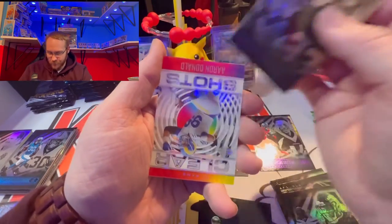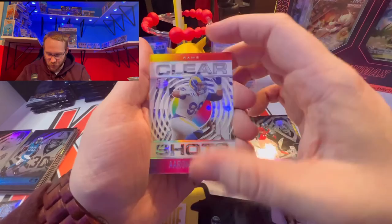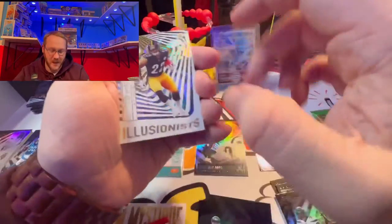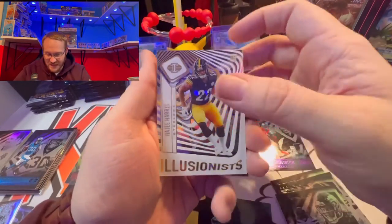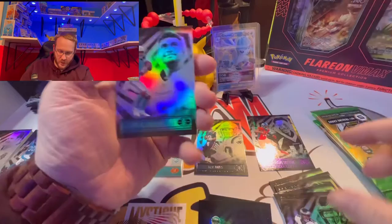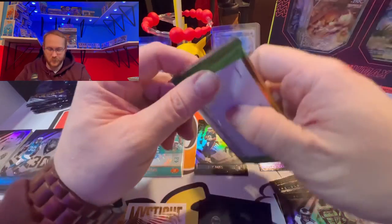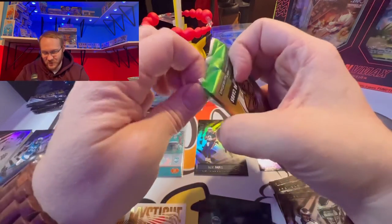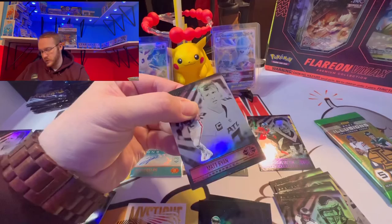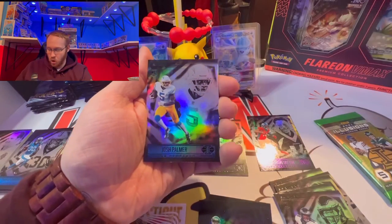We got Dalvin Cook, our Clear Shots Aaron Donald — Super Bowl champion — followed by another acetate card, the Illusionist Najee Harris, and Kenneth Gainwell rookie. Then a second year player — I see them parting ways with Tua out in Miami, I fully expect it. We got a Matt Ryan base and a Josh Palmer rookie.